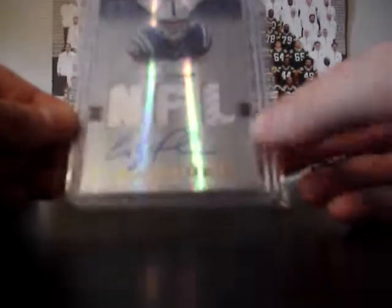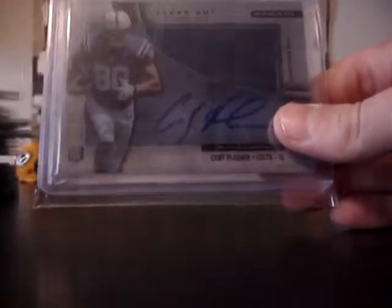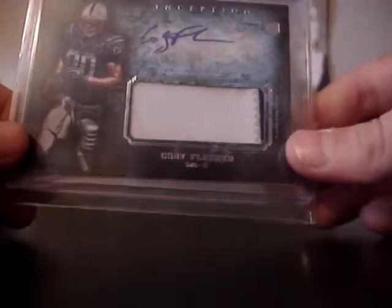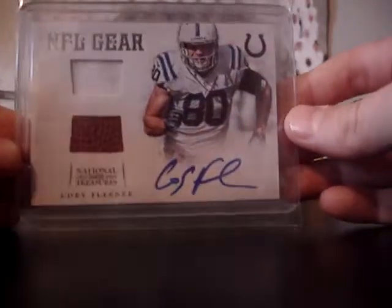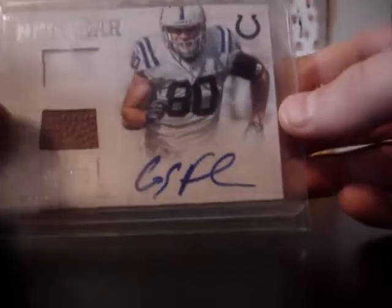Triple Jersey Auto from Absolute, numbered to 299. Strata Clear Cut Jumbo Jersey On Card Auto, not numbered. Inception Two Color Patch Auto, pretty sick, not numbered. And an NFL Gear from National Treasures, Jersey Ball Auto — the jersey has a little bit of a stain on it, kind of black in a little part — numbered to 249.